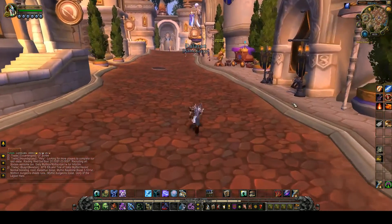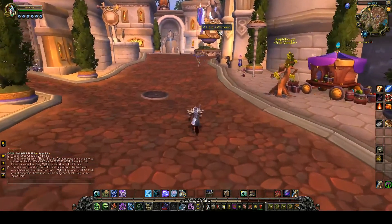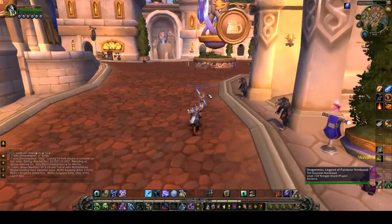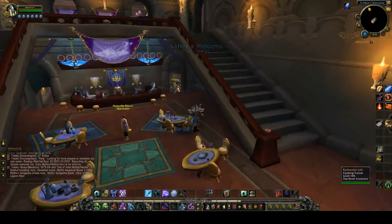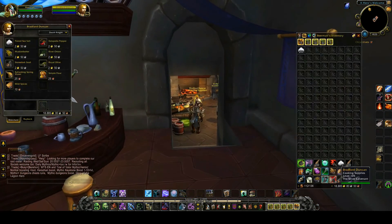The place where you can buy it is at a Hero's Welcome. In the back you have a vendor that sells you cooking supplies — over there. Bradford Duncan. As you can see, 6 ingredients. I bought 5 stacks of each.